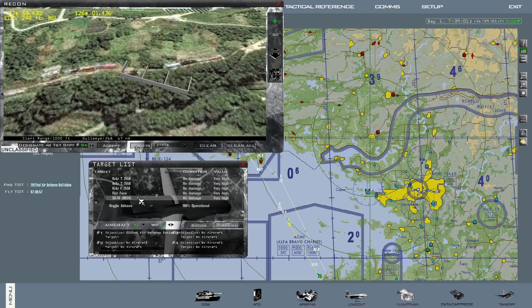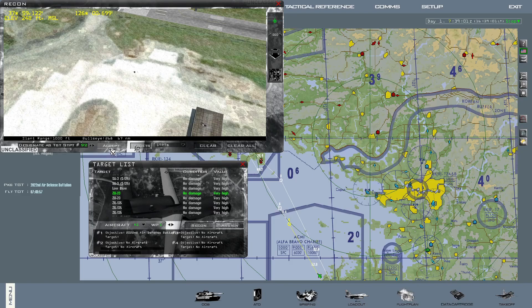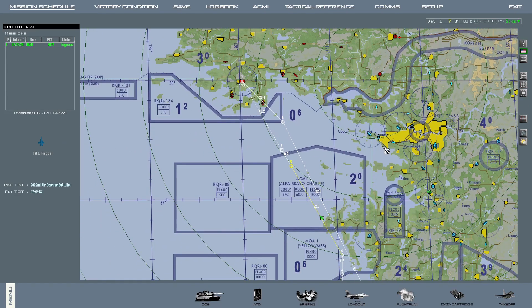There are no other targets in this SA-3 unit, so I will target the launchers, going through the target steer points and hitting a SEP every single time. That covers steer point 99 down to 94. I can target two other vehicles in this unit — the SA-14 and one of the AAA pieces, down to steer point 92. So I will start at steer point 99 and cycle steer points as I release the weapons. Steer point 98 is the flat face, 99 is the low blow.